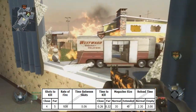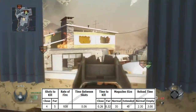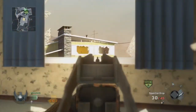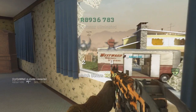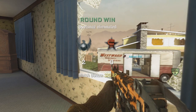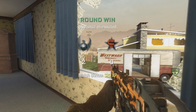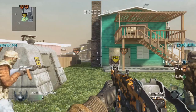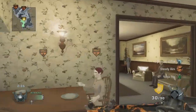My favorite perks on it are going to be lightweight pro, steady aim, and ninja pro. I usually run low killstreaks with this gun for the simple fact that it doesn't have much ammo. That's why I would recommend it in search so much — it's amazing how good of a gun it is up close. It has a high fire rate and really good hip fire.